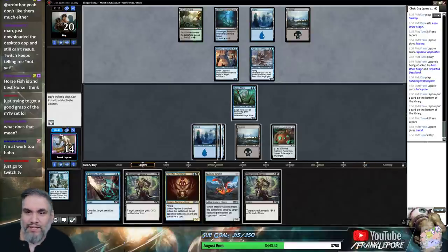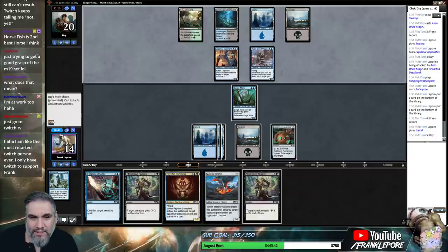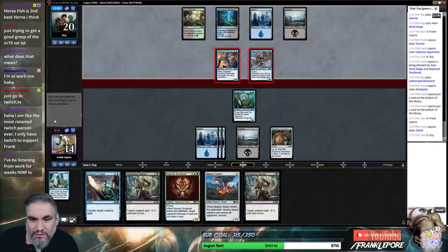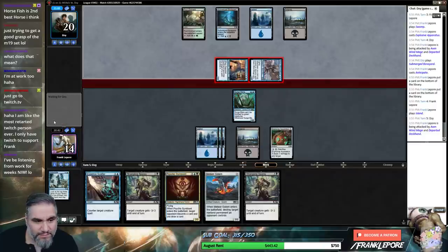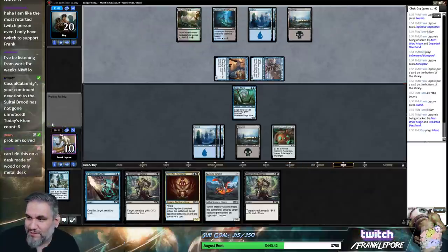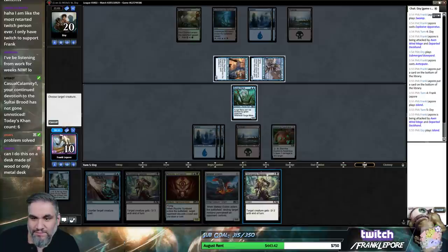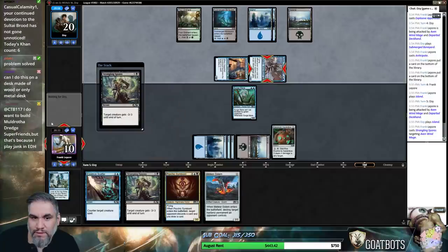So we're probably gonna end of turn Strangling Spores this Aven Windmage, and next turn we'll Apparatus this guy and keep up Essence Scatter again. I wish this Surgemare could block these things. Thank you — Josh, thank you so much for the gifted sub, really appreciate it buddy. You are great, you are a gentleman and a scholar.